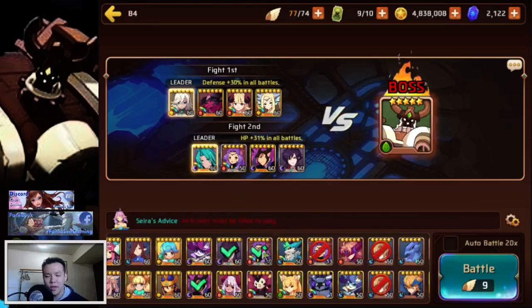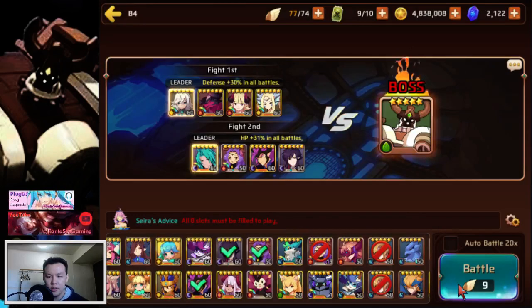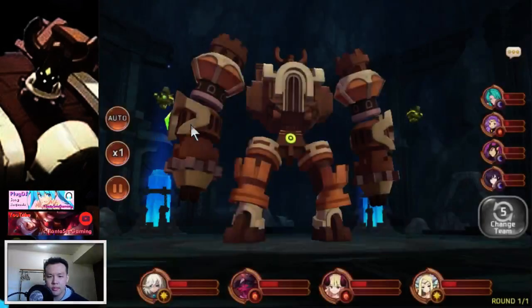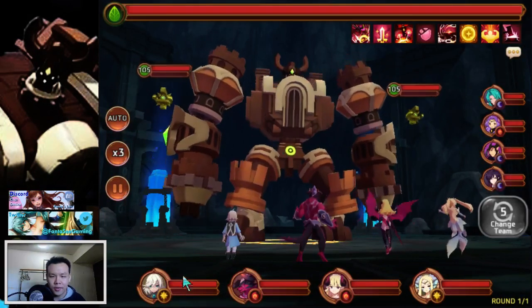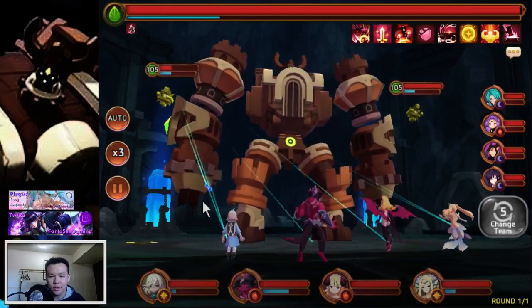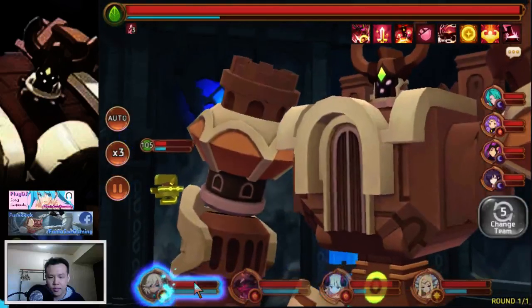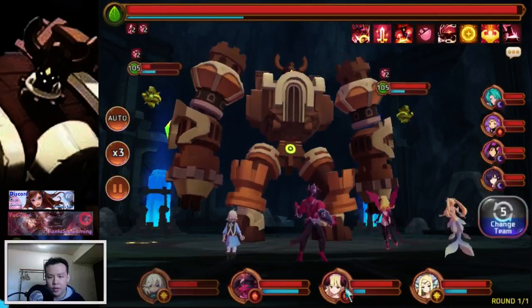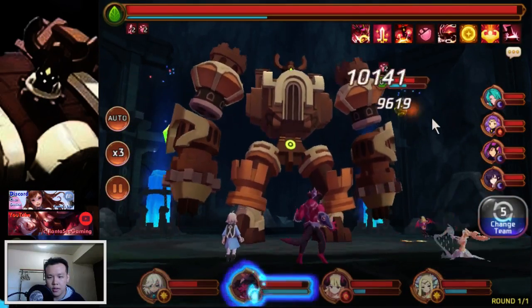I think this should be pretty good. I can put in this fire Verde that I was using yesterday — she's only 5 stars, but I did get some pretty decent gems on her, and she's currently Evil 2.1. Also, I can't auto this. I think the recommendation is actually to kill the thing on the side. So I'm going to try to put attack down on the boss, and then we're going to do as much damage as we can. And I'll use these two to hit the thing on the side.